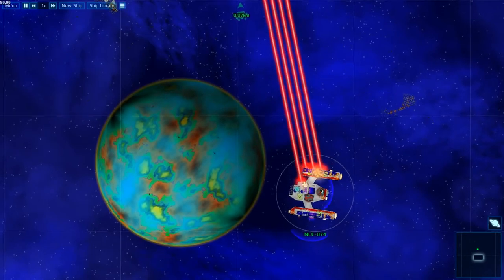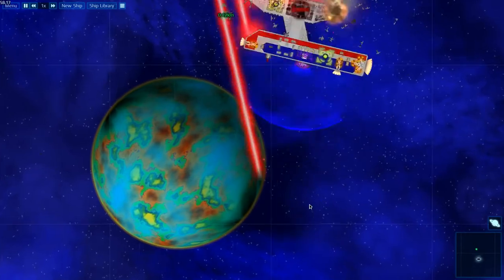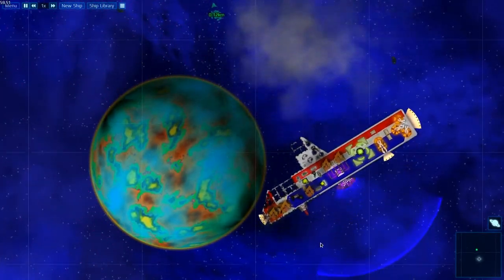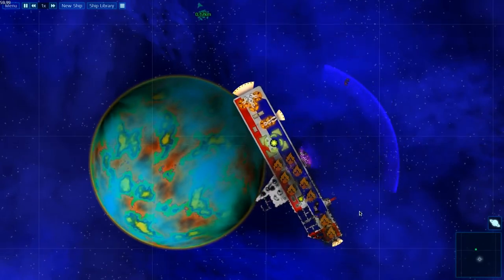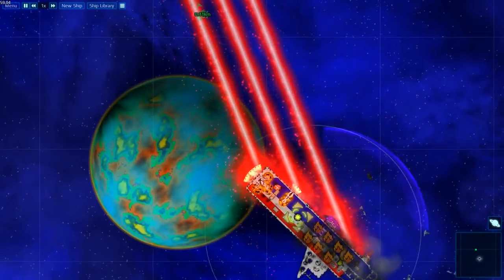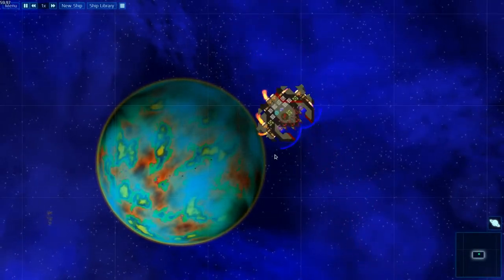So you can see the shields don't last very long, and the warp nacelles have a reactor and some power storage, so they go up pretty quickly. Also there's fire — you can see this is on fire now, which means the fire will spread pretty quickly. He'll probably blow it up with the lasers before the fire spreads much.